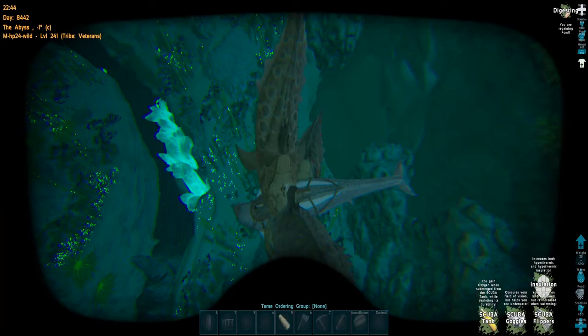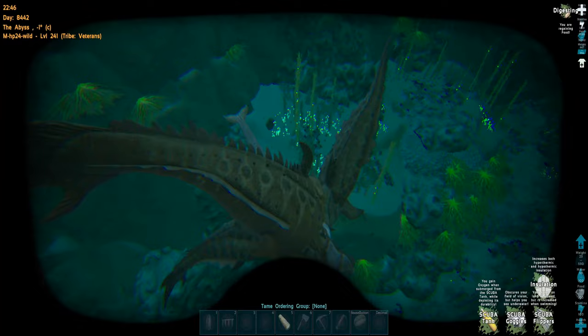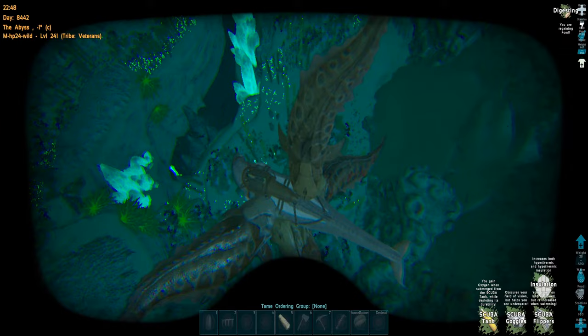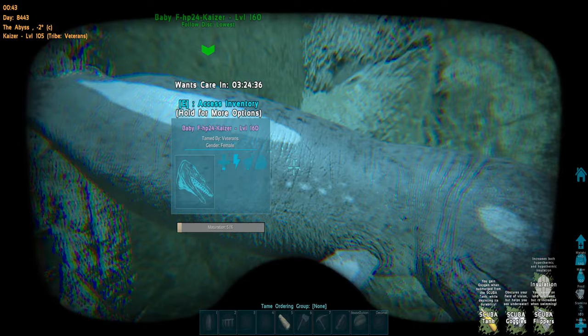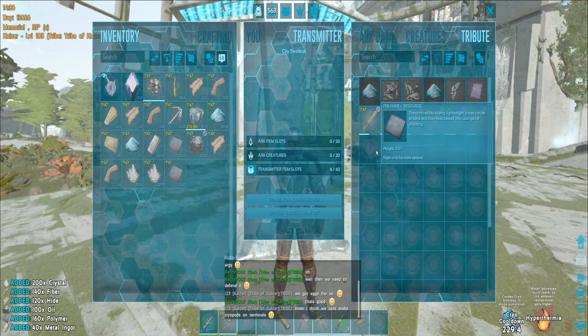This is not how you get fish meat — these dunkleostei are too tanky, they can't kill my basilo but it takes too long for me to kill them. We might not get raided anytime soon, but our neighbors definitely don't want us here — they ganked up on us. Baby basilo is raising; we're gonna get a lot of them very soon.